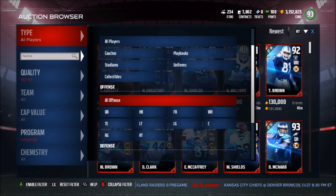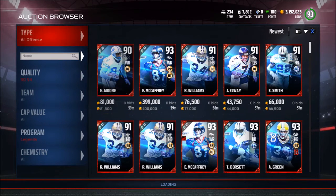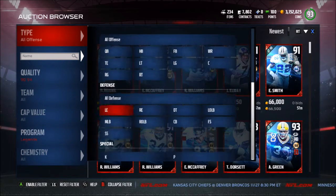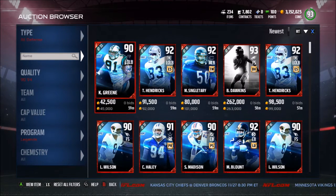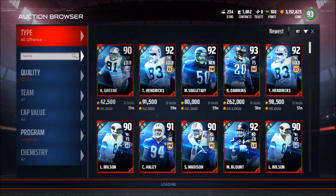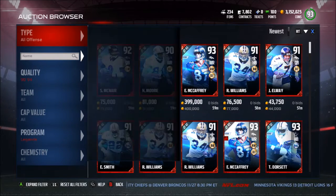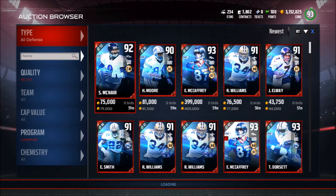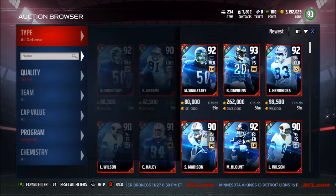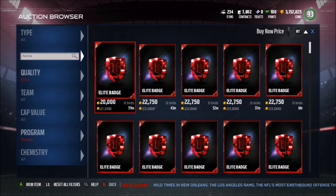For legends, sort by 90 to 94 and then go by all offense or all defense. The best thing to do is switch between these two. You won't just get snipes — you can also find good prices where someone goes for like 80k and you see them up for 70k. You can snipe them and make like 2k profit, or just buy them and keep them on your team because it's a good price.